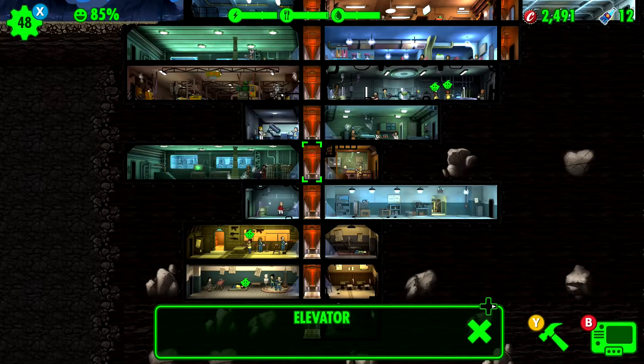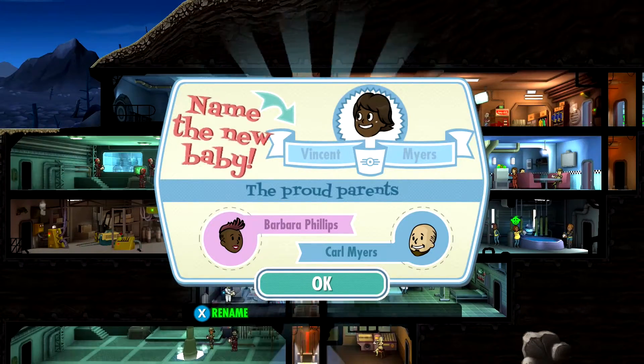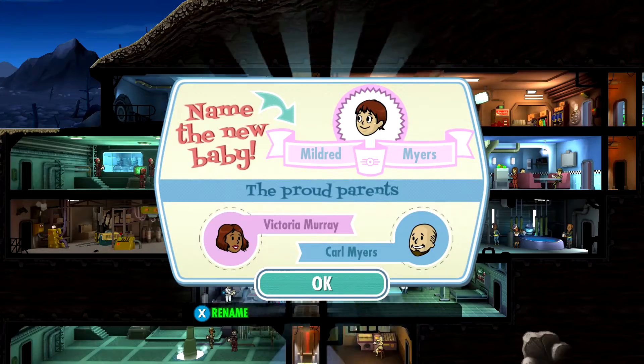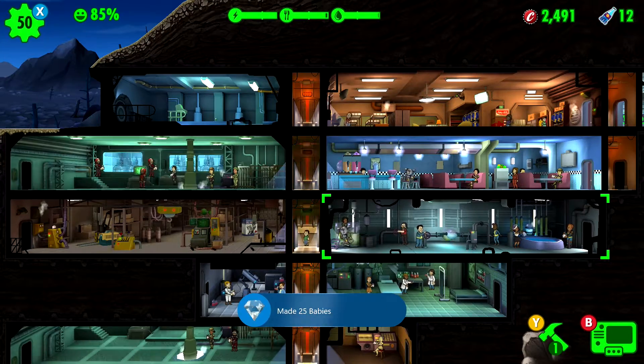If you're wondering if you can still use them in rooms — yes you can. They will run away if a hazard comes about, so I wouldn't put them in a room you're constantly rushing. You can't bring them on quests or to the wasteland though.